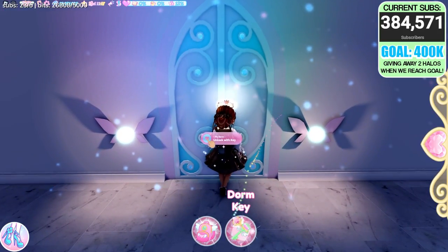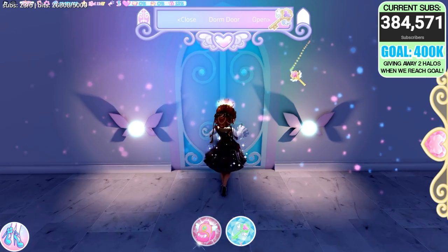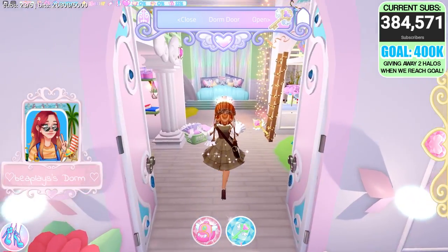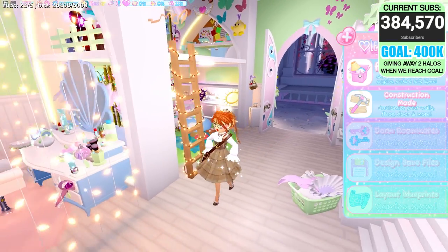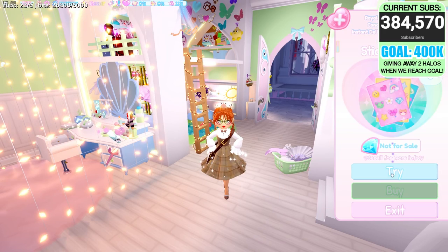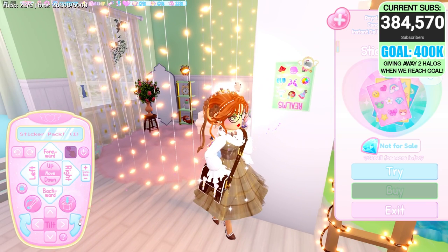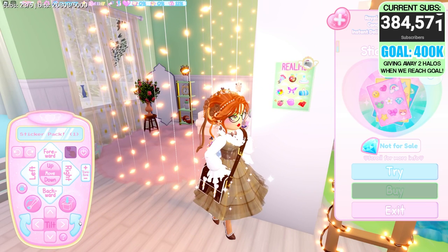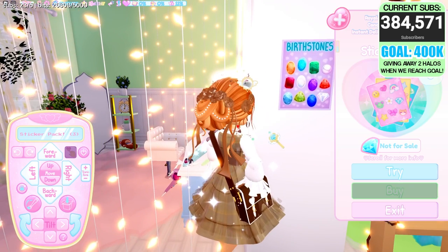Once you are in your Dorm and your Dorm key is fixed up, here's a little secret that LL Comics noticed, which I think is really cool. If you go into the Decorate menu, whether or not you have the Game Pass, you can find these little sticker packs. If you go ahead and press Try on them and stick it to a wall, you can toggle through them, and you'll see all of the different sticker packs currently available in Royal High.